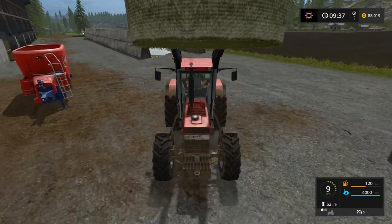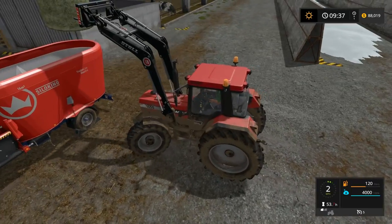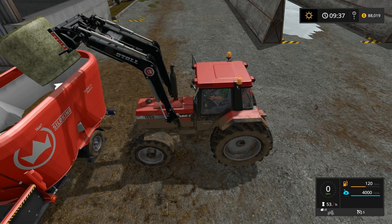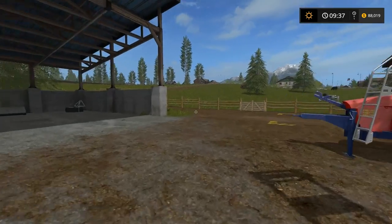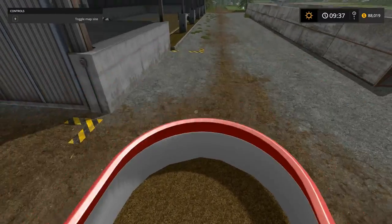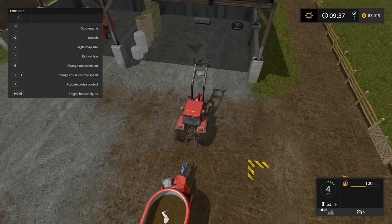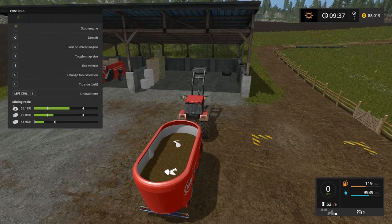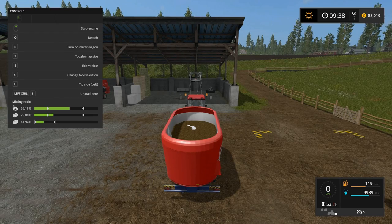We'll just take it right on around into here. Do it too fast and it'll topple the tractor — done that before. We're going to drop this guy in and he'll magically disappear quite violently. Let's go see what the mix looks like now. You've got to be connected to it to be able to read anything. I could add a little more of the silage — that same symbol there, kind of a roll of sod.